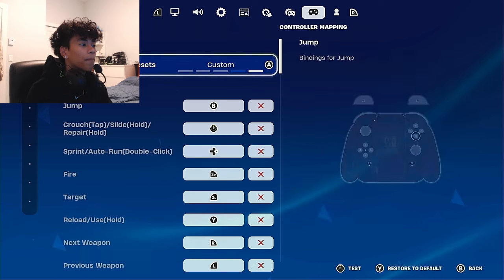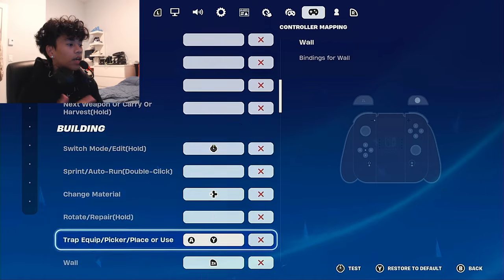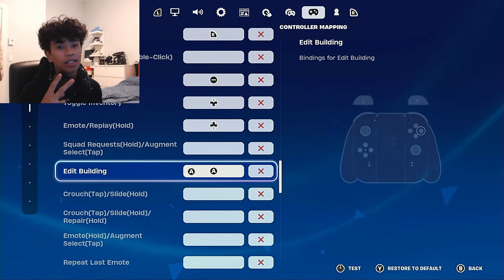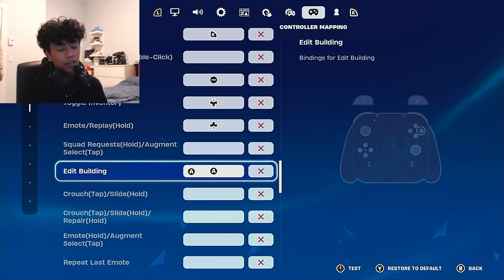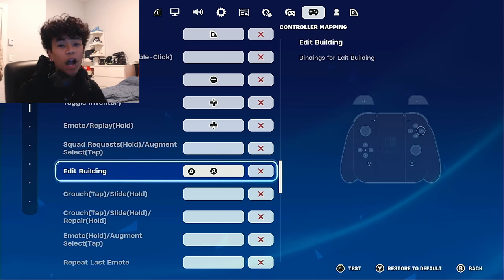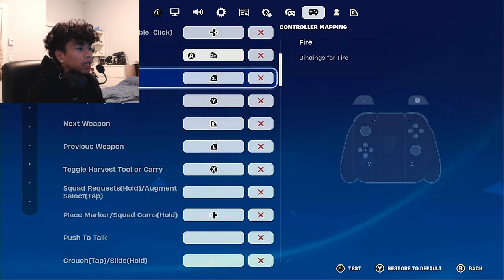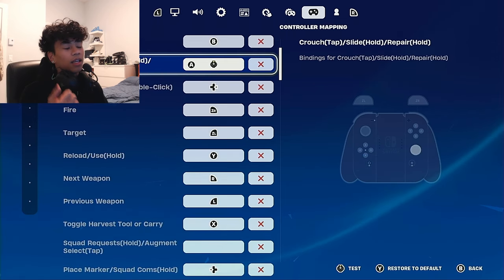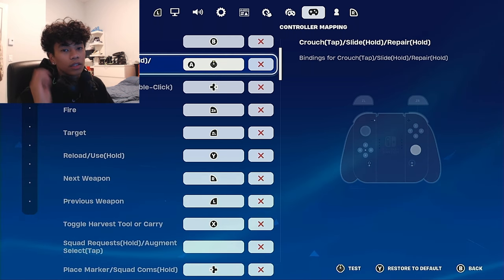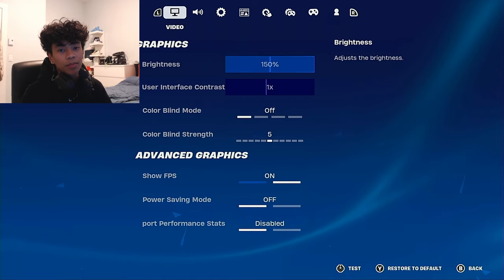These are my binds — this is the secret setting I mentioned at the beginning of the video. As you can see, I have switch mode edit on my left stick, and I also have A to edit, so I basically have two edit buttons. What that does is decrease input delay so you're able to edit with basically zero delay. A lot of people tell me it makes their edits instant and they're able to reset faster, so make sure you have that on so you never miss an edit again.